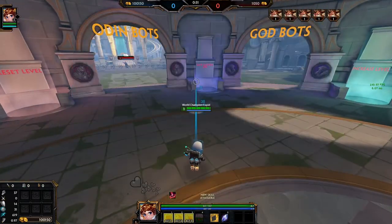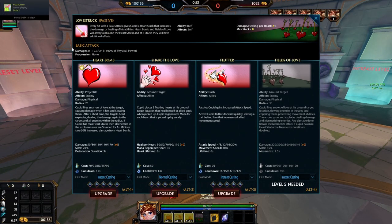First off we'll start with the kit like we do with most characters, going over his passive. His passive, Love Struck - every time you hit a god, minion, objective, or anything with a basic attack, it gives you a stack. It goes up to eight stacks, and at eight stacks you get 16 more damage on the first ability you use. When you use an ability, the passive will be consumed.